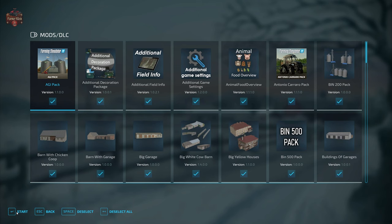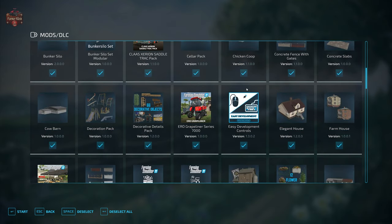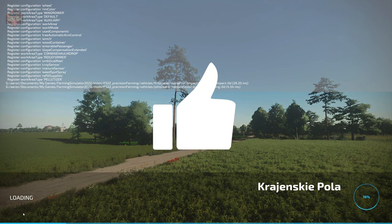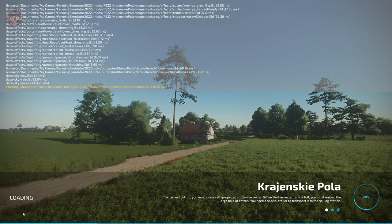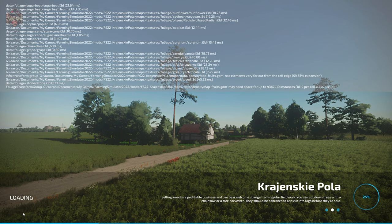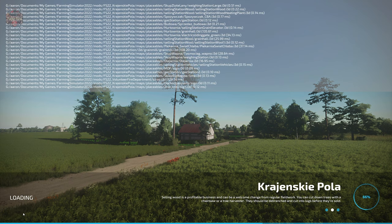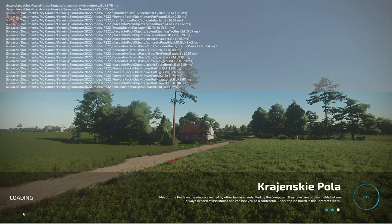In addition to all those required mods, we're going to use our standard mods: additional field info, additional game settings, animal food overview, field lease, big calculator, precision farming, and straw harvest. If you load this map in farm management or start from scratch, all five farms are built out exactly as you'll see them here. In new farmer mode, the only exceptions are you don't own any land and have no starting machinery. If you have a lower-end system with integrated graphics, frame rates will suffer — I saw anywhere from a solid 60 fps down to the low 50s.